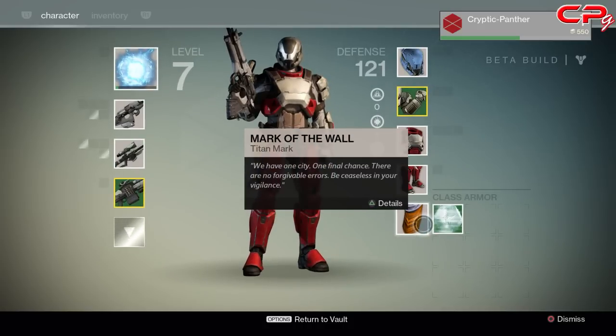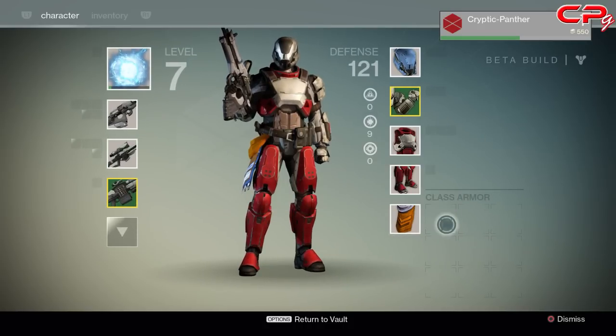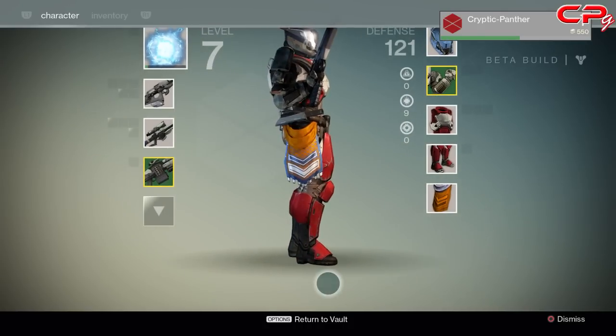So here I have a couple of encrypted engrams with my Titan. I'm going to take them into the vault of the tower and just leave them there.